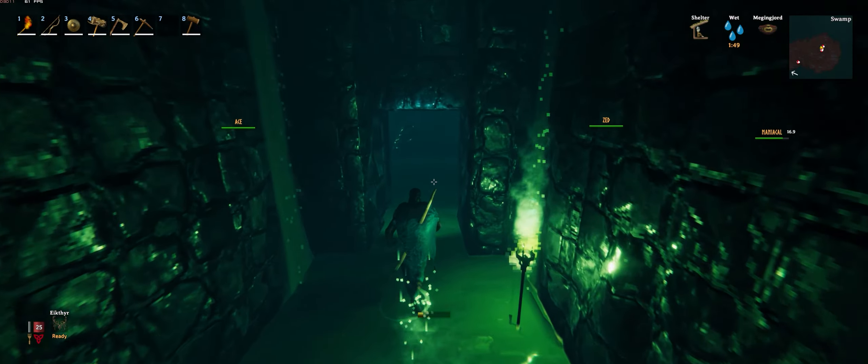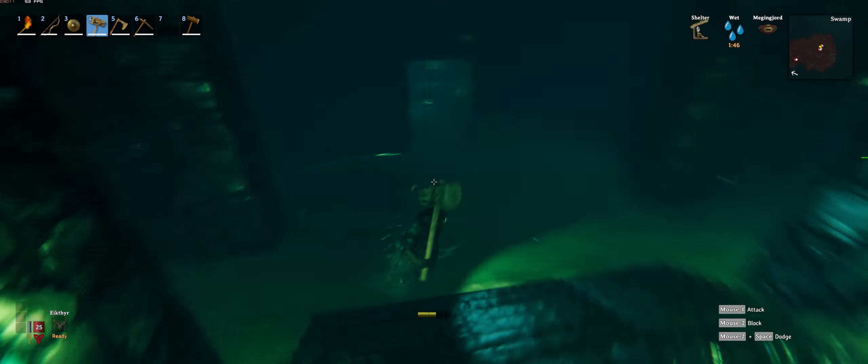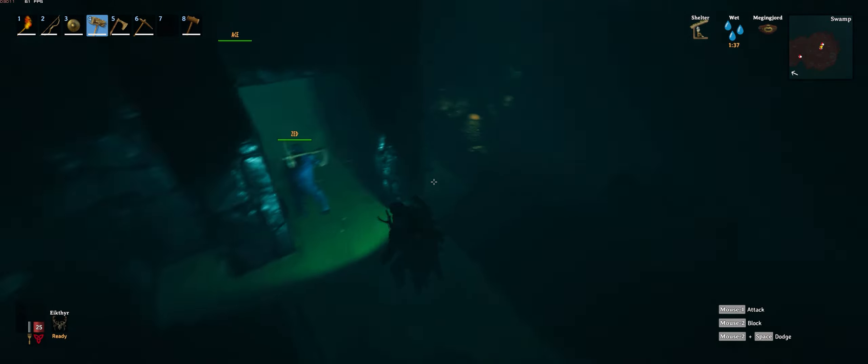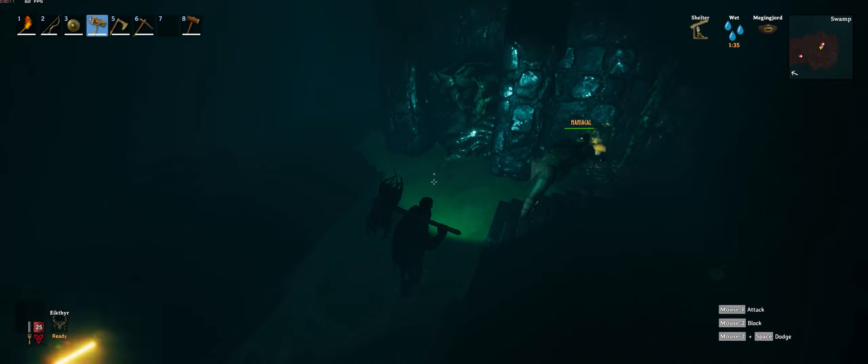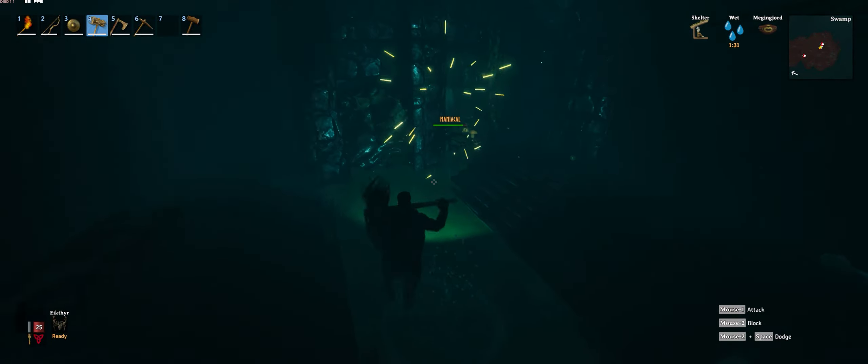The bronze pickaxe is going to allow us to start mining iron. The iron is located in the swamp — you will unlock the swamp key after defeating the second boss, the Elder. Then you'll be able to open these sunken crypts. You'll need to go in here and it's pretty tough, so be careful — there's gonna be a lot of draugr.